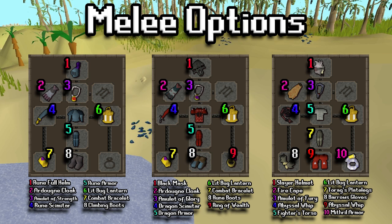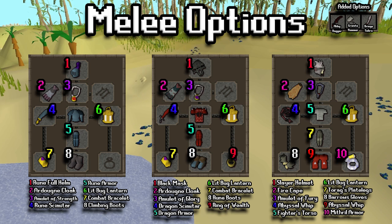For the melee options, down below we have three different gear setups — you can dig deeper into them as all of it is listed there. On the left hand side is a lower level setup; if you don't have rune for some reason you could downgrade to adamant, mithril, or whatever you have — that's perfectly fine. The far right hand side is more of a med to high level setup. These are three really good low-to-mid level setups. There are also some added weapon options if you want to mix in something else, since they're weak to everything.